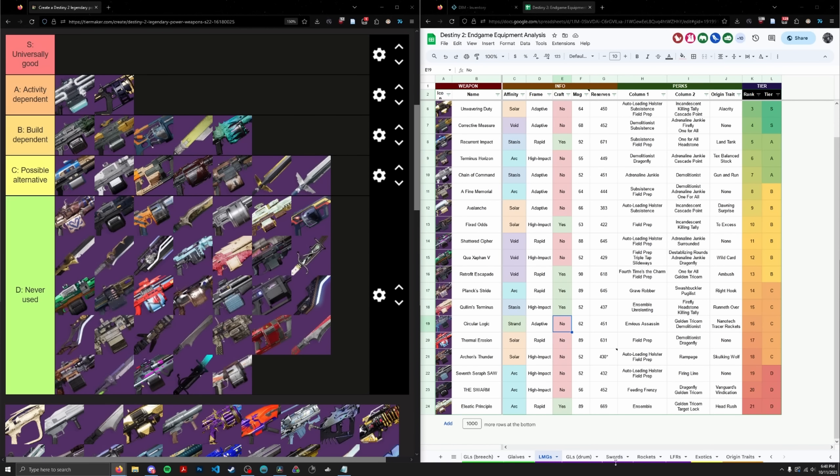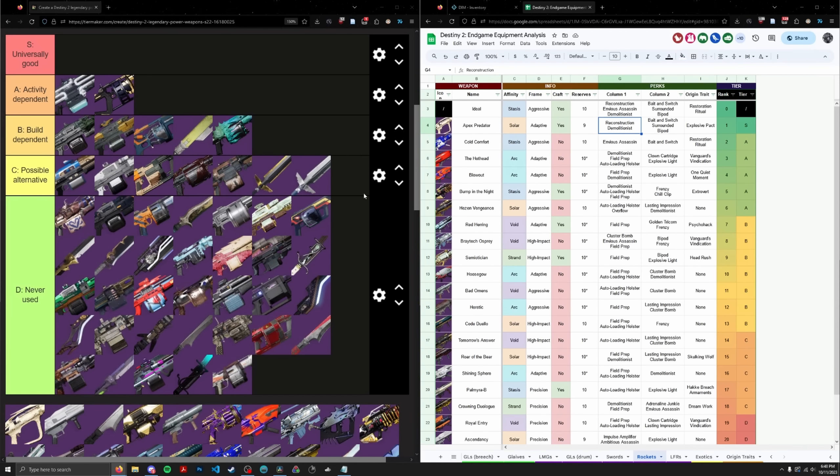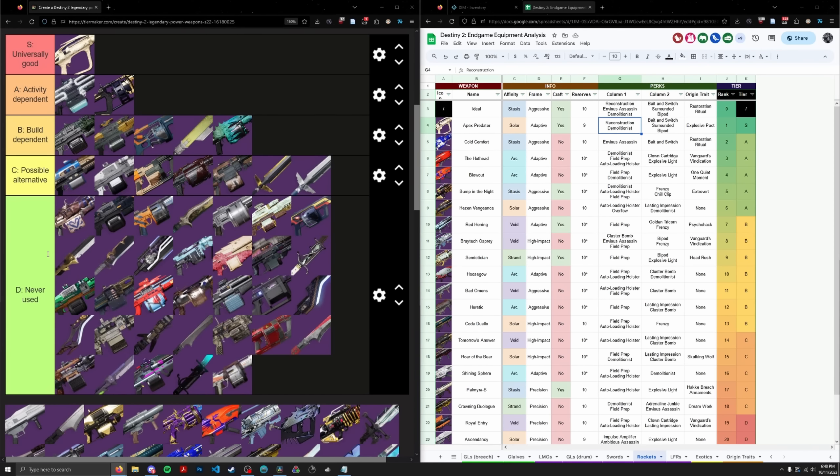Apex Predator — I don't think I need to say much. Rockets are the dominant force even after the Pack Hunter rework in boss DPS scenarios, and Apex Predator is good in pretty much everything — raid bosses, GM bosses, champions, all the things. We're putting it in S tier.